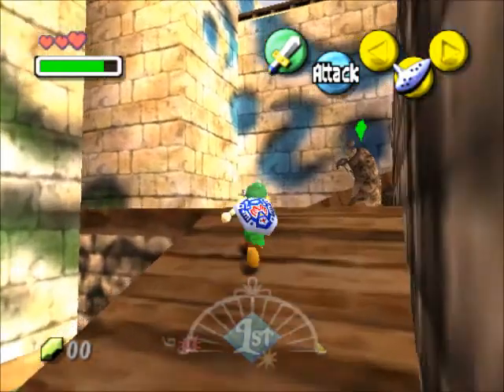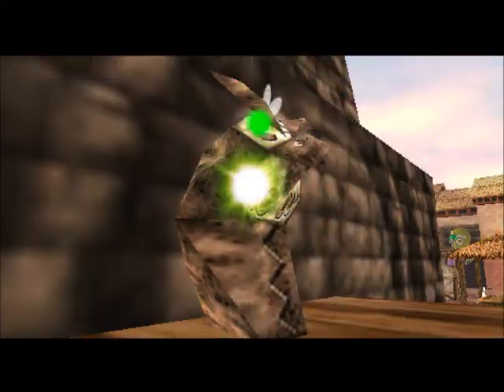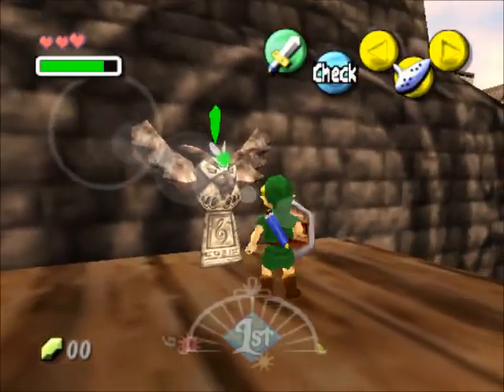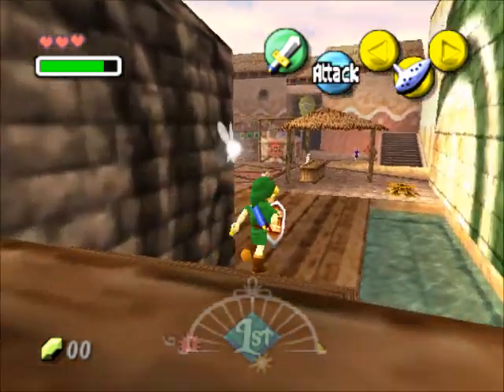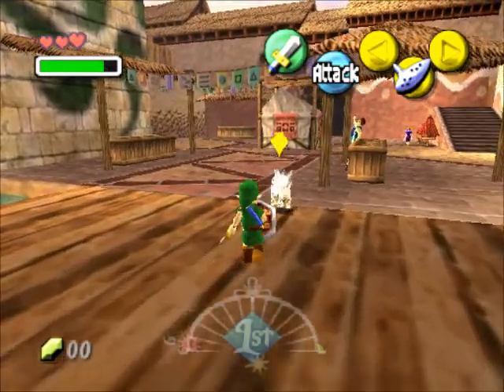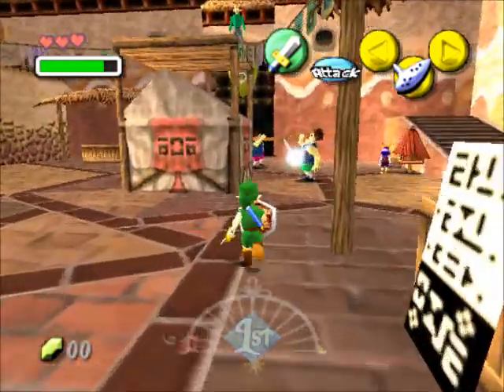We're going to head off to the next temple, but first things first, if you strike these owl statues with your sword they change into this, and you can save with them, although I'm not going to be doing that. I can use save states, and they're also useful in other ways which we'll go into detail on later.